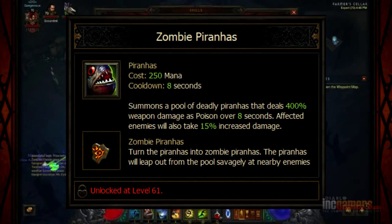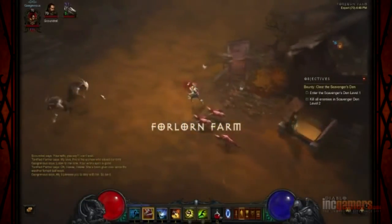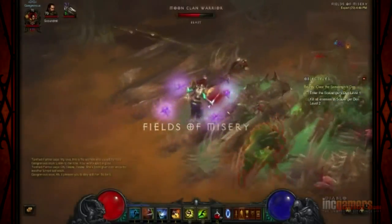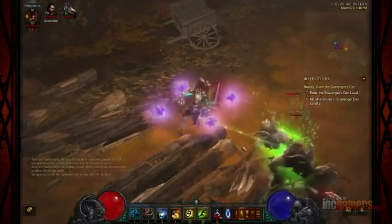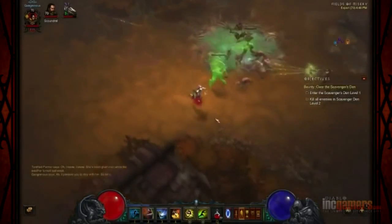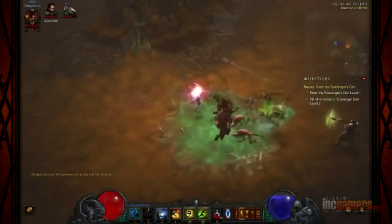Zombie Piranhas. This one's actually one of the more effective ones. They leap out and kind of spread - it gives it a little bit of an effect of, like, Locust Swarm. See them leaping out and all the guys get a little green glowing effect on them as they're getting zombie piranhas. And the zombie piranhas, of course, have no flesh - they're just zombies. It's a nice touch. You can see them biting on the guys and hanging on them. They don't really spread that far, but they do get a little bit out of the pit, so it increases the range of it considerably.